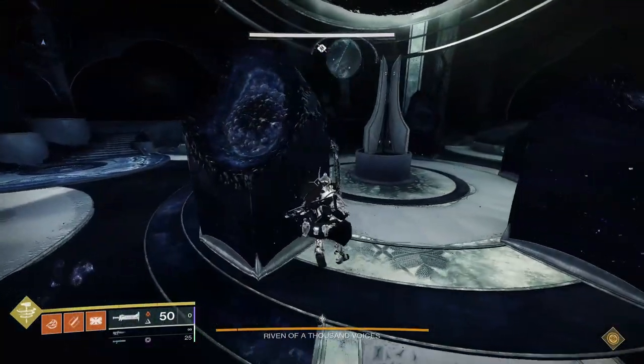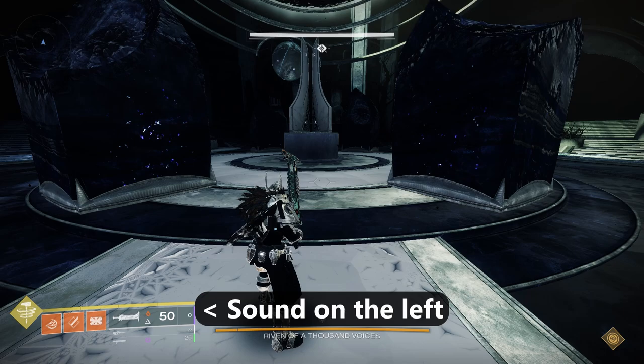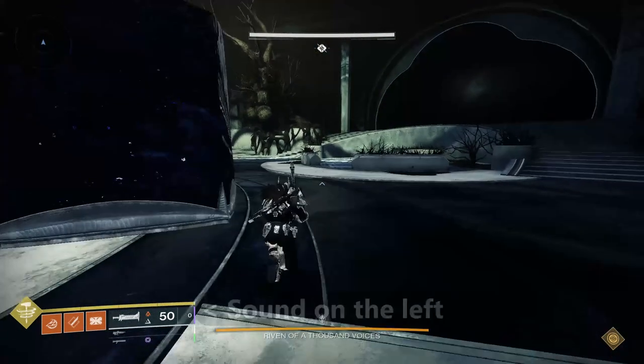When the encounter starts, Renn will move to one of the sides, chill there for a bit, and then move to the other side for the DPS phase. You can tell which side she goes to by the sound of her spawning there, and then go to the other side for DPS. Don't mix this up with the sound of her screeching and moving around the pillar at the start, as she spawns on one of the sides roughly 11 seconds after her chamber is sealed, making this the slowest way to read Renn's position.